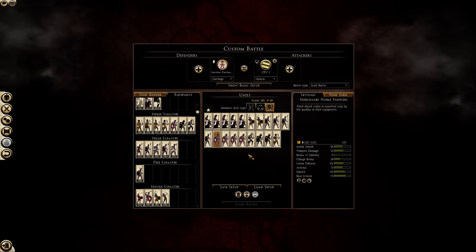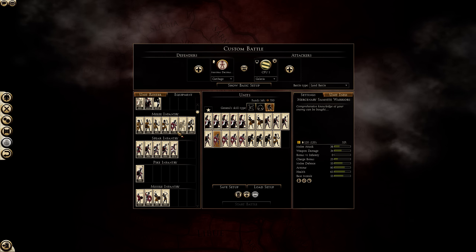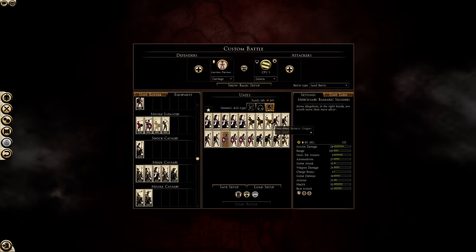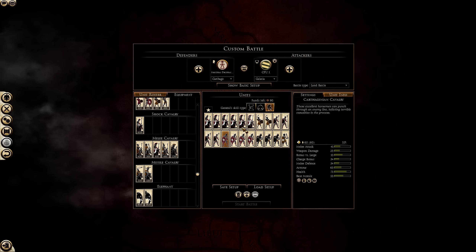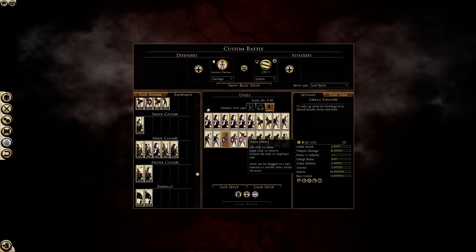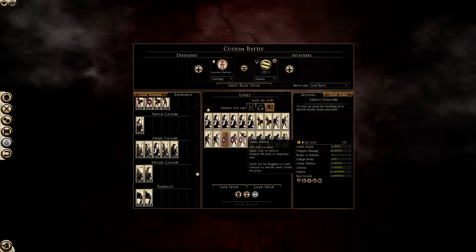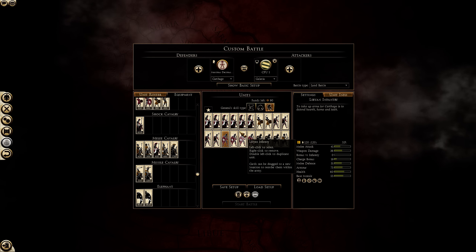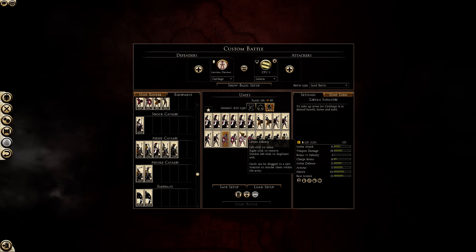Elite swords are very expensive so I would probably prefer something else. It's not certain it would work, but stronger melee is always good, more cav almost always good, cheap spears always good — strength and armor.